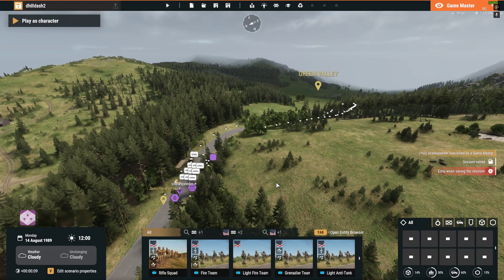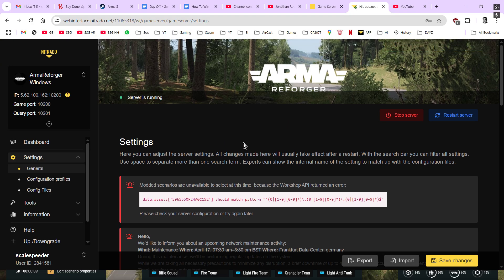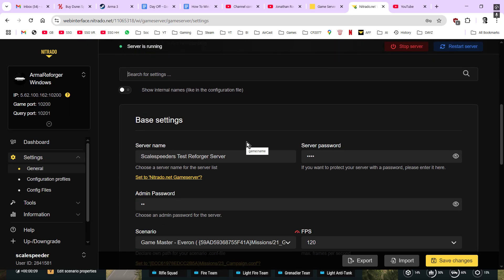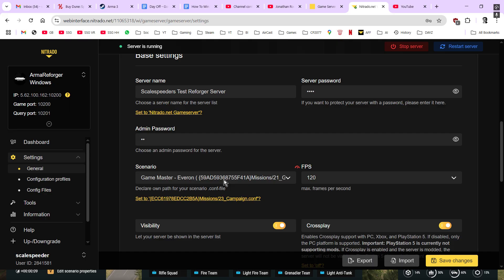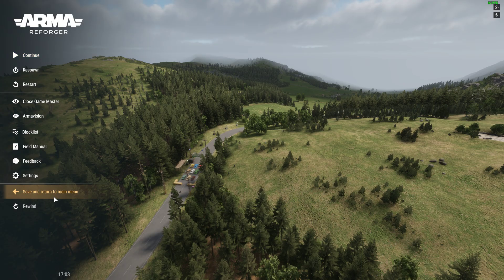All we've got to do now is make sure that our server is running the Game Master version with the sort of map we want to run on. If there are mods as well, you'd want to have those mods involved. As you can see, we're set up for Game Master Everon. You know how normally you would go into the config profiles and put in scenario IDs and all that sort of stuff? We don't have to do that — all we're going to do is come out of here.